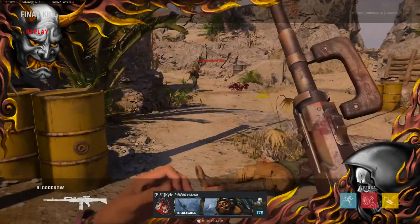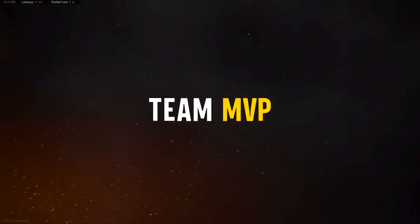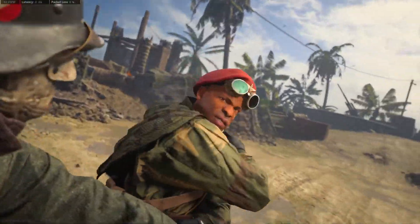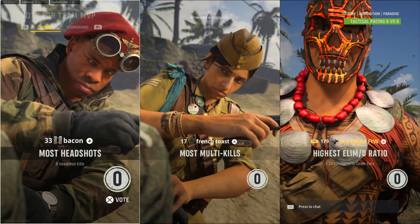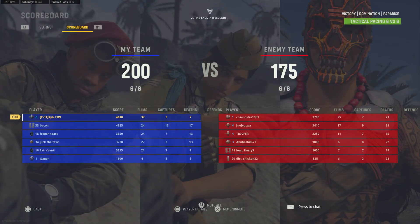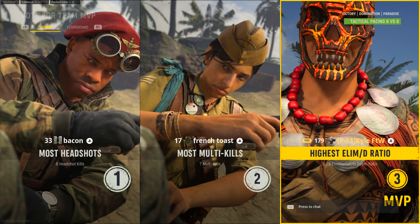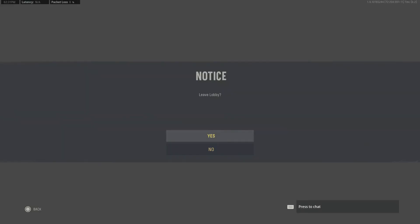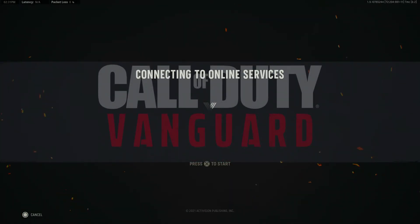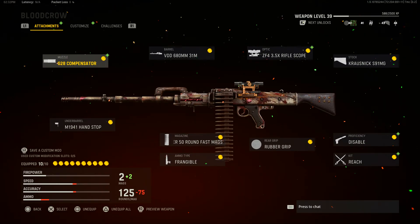Pretty good gameplay there — I did have a lot of fun rocking around with the MG42. It's always nice to be able to talk about things. That was a pretty good gameplay with this blueprint. The MG42 is pretty good — we got a 5 KD, 37 and 7. I will leave that link down below for you guys — no pressure at all. Anyway, we can just jump right into the review now of this blueprint.